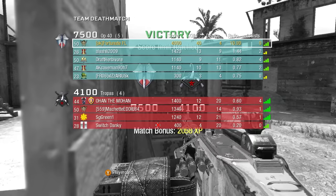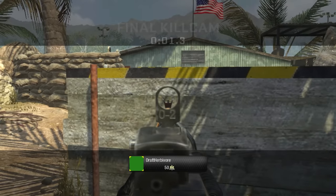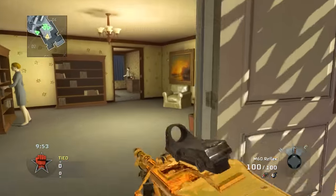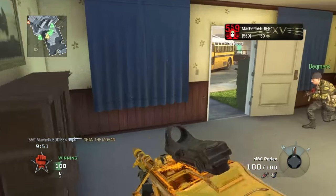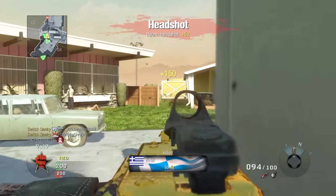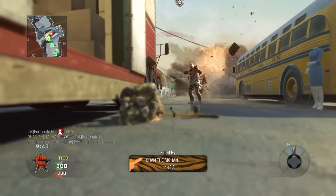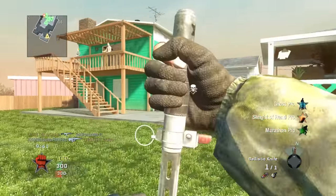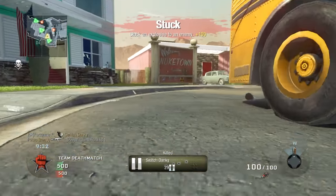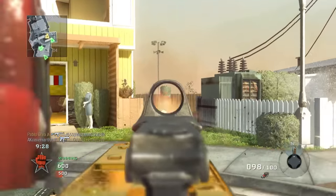That was just the grip attachment — maybe we could use reflex or red dot. Let's go. Not too sure how the M60 is gonna work on Nuketown but we're gonna try. We got the red dot on it right now — I forgot to change the reticle so it's default. I think the goal of this match is to get something dope from a care package. I stuck someone with that nade!